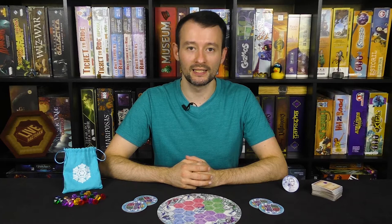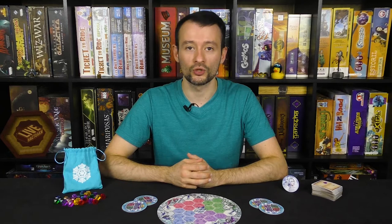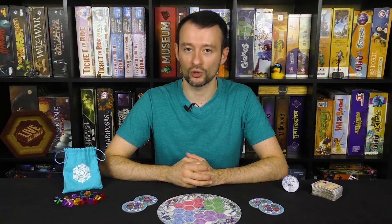Once the last Crystal is drawn from the Crystals bag, the final step of the game begins. Until the end of the game, players are not allowed to activate Spellbooks. All available Crystals are placed on a single Crystal Holder tile available to all players. After the end of the round, each player takes one more turn, and then the final scoring begins.